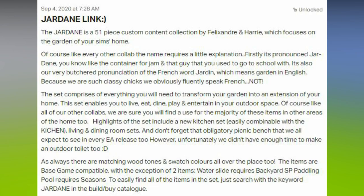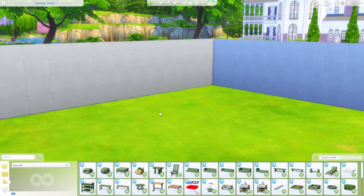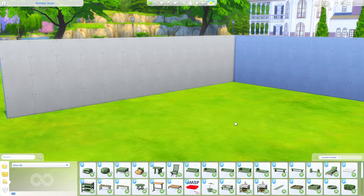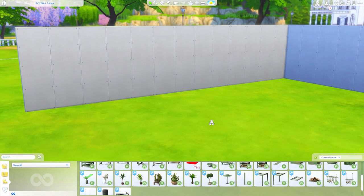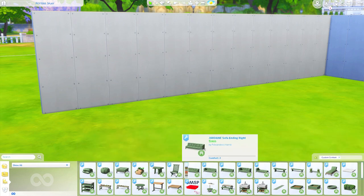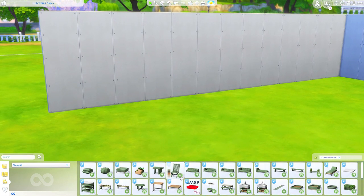Let's go ahead and check out all of the items that came with this pack. I have removed all custom content and mods aside from the OMSP shelf, but I kept this pack present and filtered down to custom content. As a reminder, you can always search 'Jardane' in the search bar and it will pull up all of the items linked with this pack. We'll start right from the top — some seats and surfaces, tables, miscellaneous activities, and then some decorations.